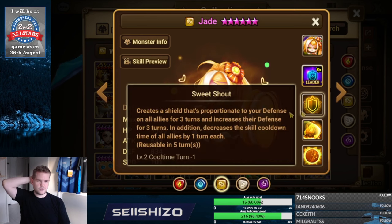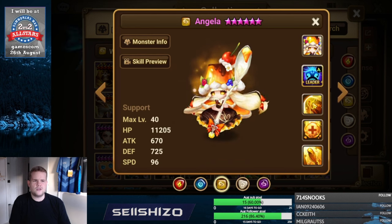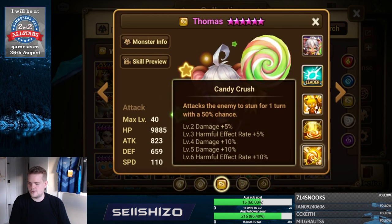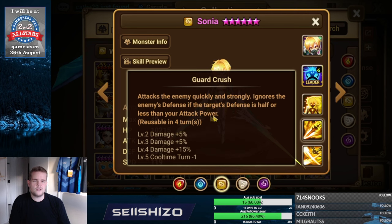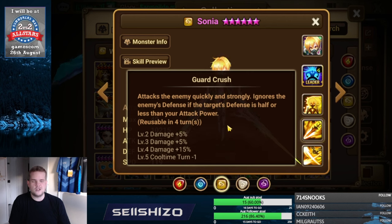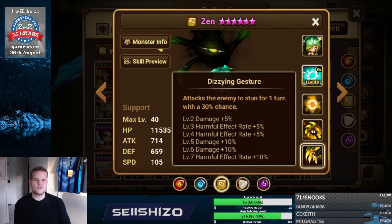Jade: used from time to time — damage increasing effect, accuracy S1, and if you have some crit rate, crit damage S1; otherwise damage reducers. Angela and the next unit aren't really used. Sonja: definitely crit damage S2, but if used next to an attack buffer, go attack increasing effect so you're less likely to get trapped by a high defense unit in siege. Otherwise it's all about extra attack power, attack increasing effect, and maybe elemental damage. The moment she ignores defense she does an insane amount of damage.